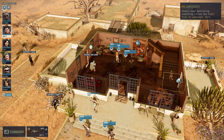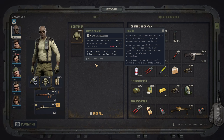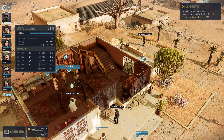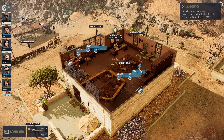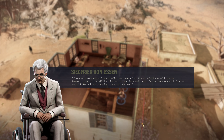Mechanical check failed. And another one — it's only 11. So we won't take it right now but we might do that later. Let's send everyone upstairs and have a look. 'If you were my guests, I would offer you some of my finest selections of brandies. However, I do not recall inviting any of you into my house. So perhaps you will forgive me if I ask a blunt question — what do you want?'